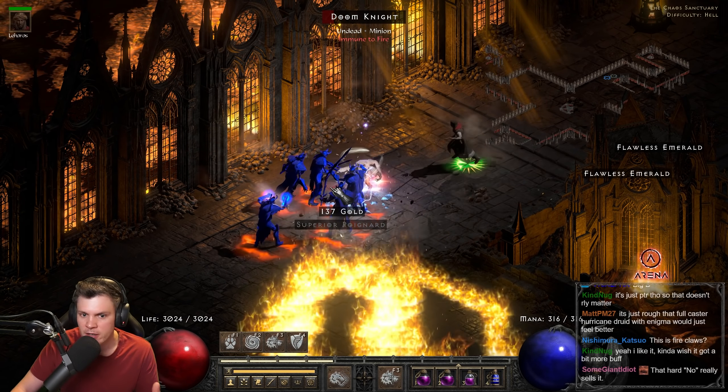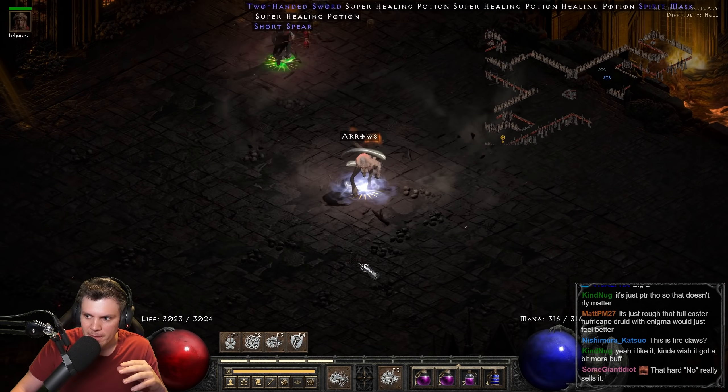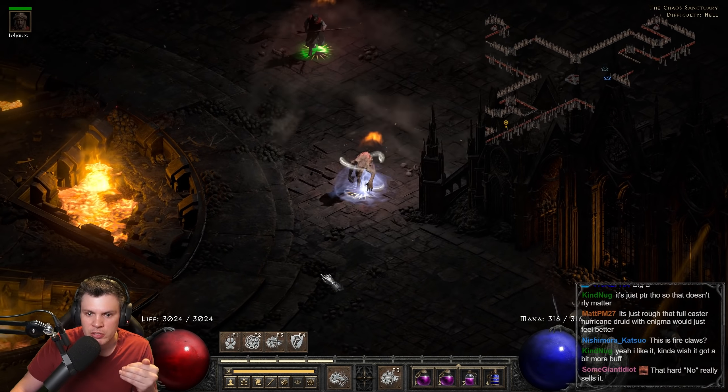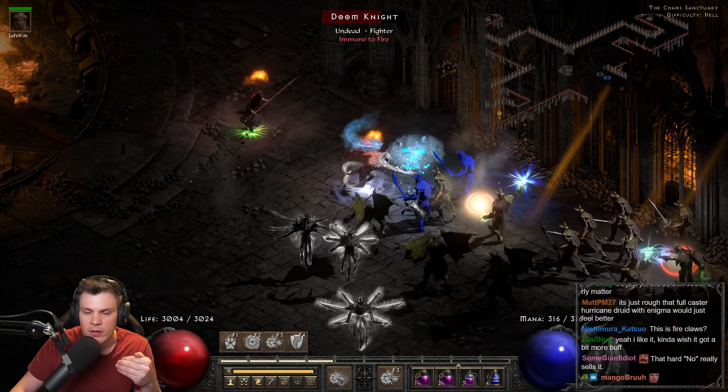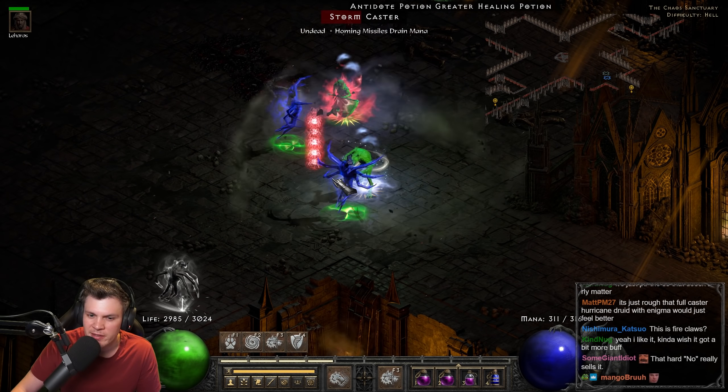You could go full fireclaw — maybe grief and a phoenix shield — and use hurricane for crowd control. There are so many ways to build this. You can use hurricane just for crowd control, or try to boost the damage like I'm doing here, but still have some fury damage. I don't think you'd want to go all elemental skillers.